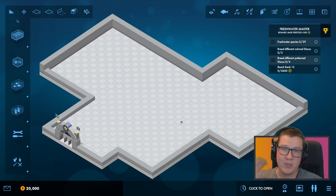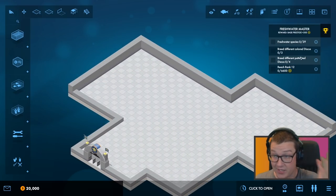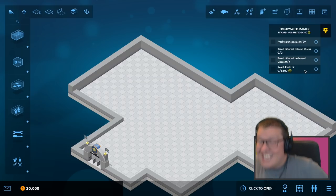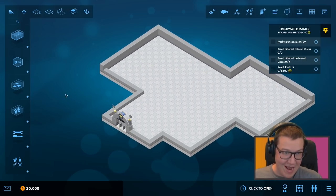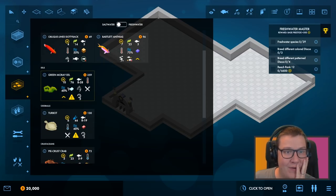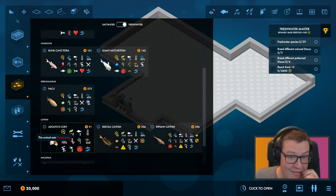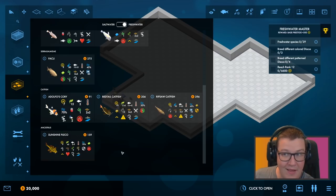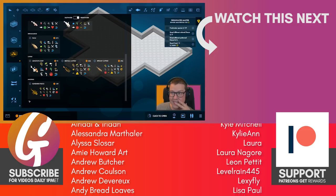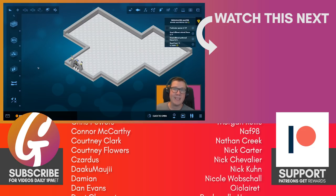So basically we've got to do a really good thing here — 29 freshwater species, discus, discus patterns, discus colours, and 6,600 prestige. Holy crap, this is huge. So fish-wise we've got 8 saltwater, but it's only freshwater they want us to have. So 1, 2, 3, 4, 5, 6, 7, 8, 9 — and none of them are discus. So we haven't even got the discus — so where are the discuses coming from? Who even knows? This is what we're going to get started in the next episode.